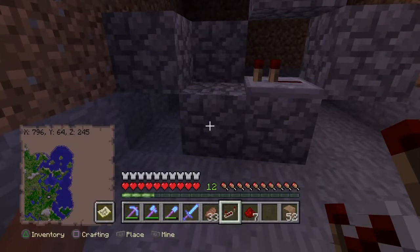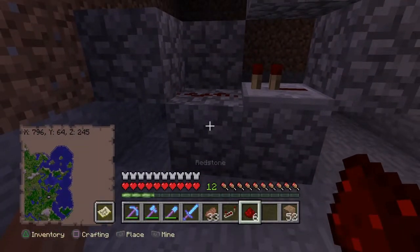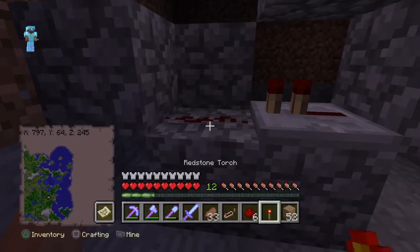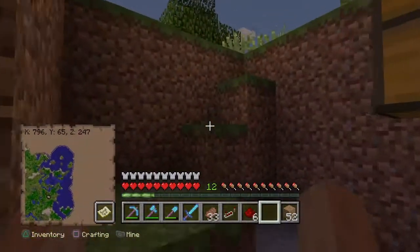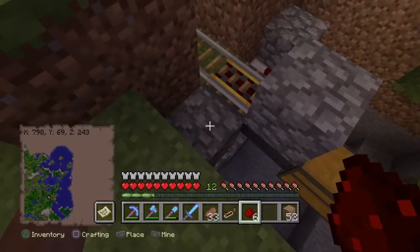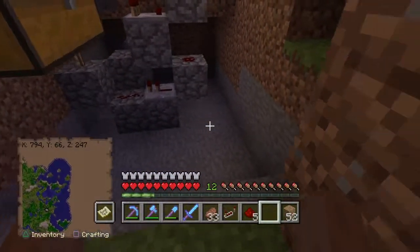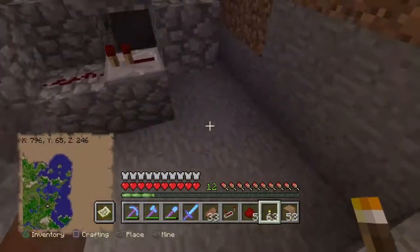It's getting dark — I need to light this place up before the mobs come out. Put a piece of redstone there, then add a torch there, and then climb up and put a piece of redstone on top of that. That will actually power the rail and send the minecart back. That portion is done.